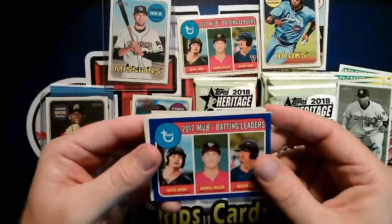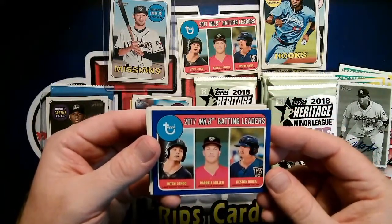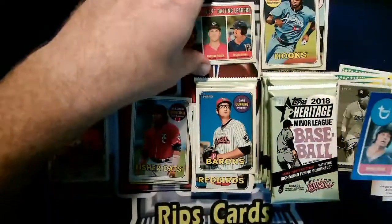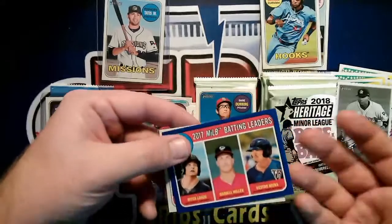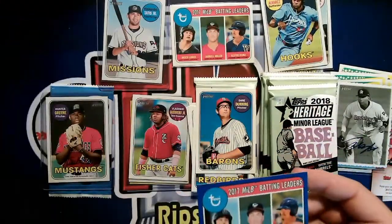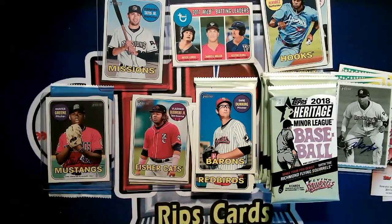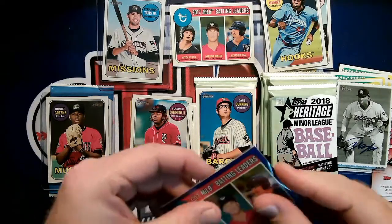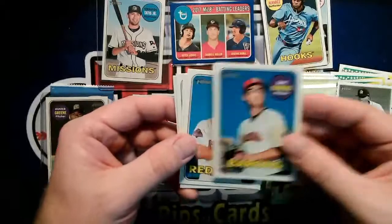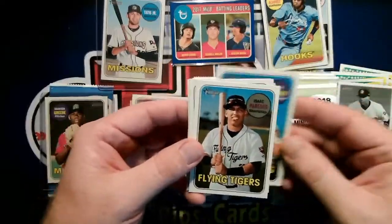Minor league batting leaders. That other one was white — this must be a blue parallel. I'll put a sleeve on that just in case. Dwayne Dunning — Barons. Max Schrock — Redbirds. Isaac Paradis — Flying Tigers.